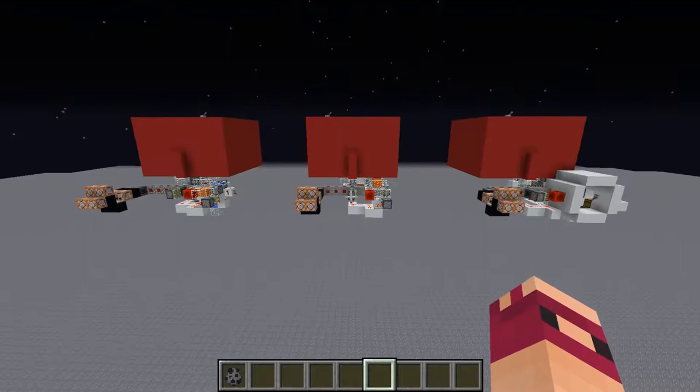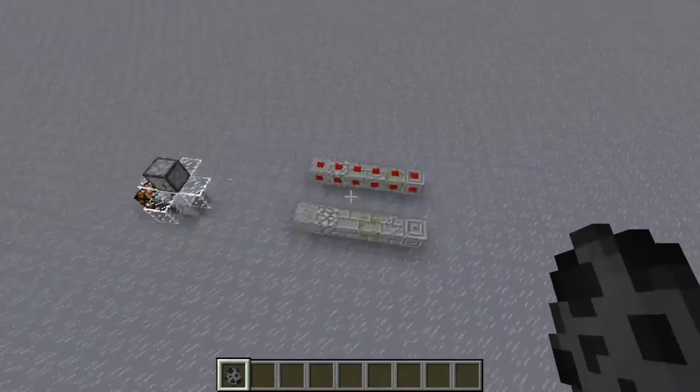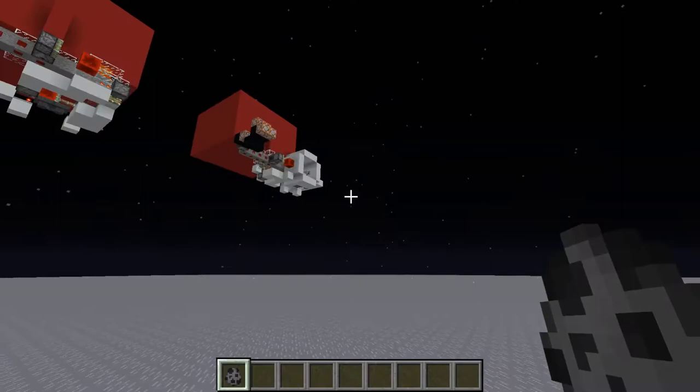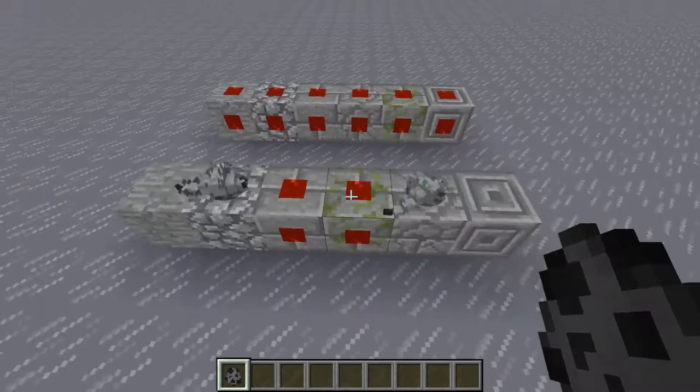Today I have three machines I want to show which generate all six types of silverfish blocks. Here are the six types: two of them are cobblestone and stone, which you can make generators for, and the other four are the stone brick variants, which have to be placed by the player, so that machine over there will dispense stones to the player.